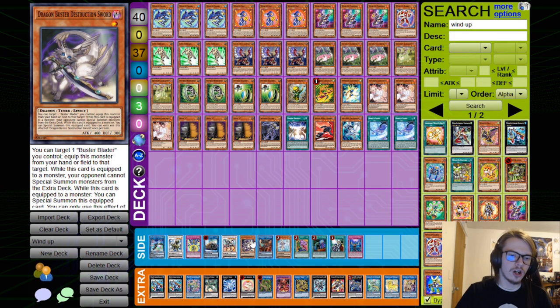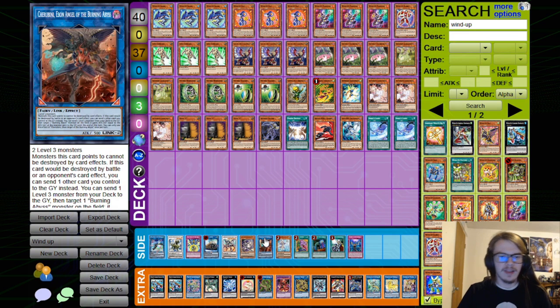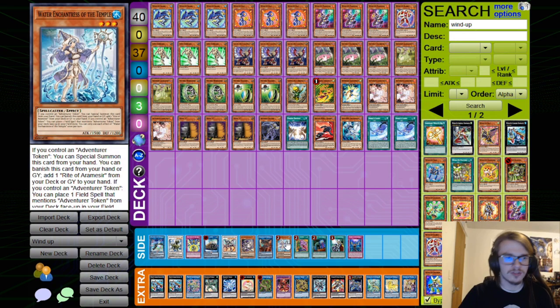And then of course you can lock your opponent with the Buster Drake lock, because that's available in Master Duel — Union Carrier is a card. You could also just go Cherubini to dump yourself an Adventure card and then go for the whole Adventure Engine line, which also ends on another Negate. Lots of other ways to put up more interaction.